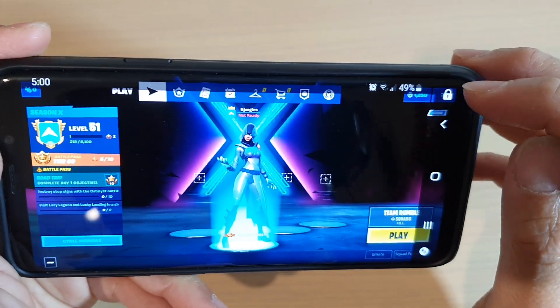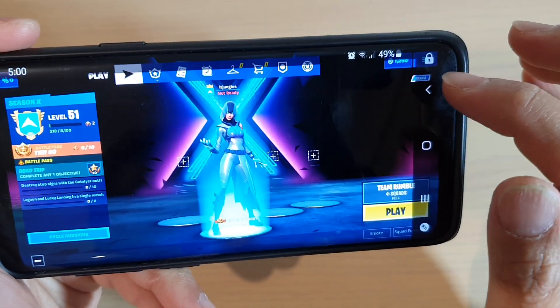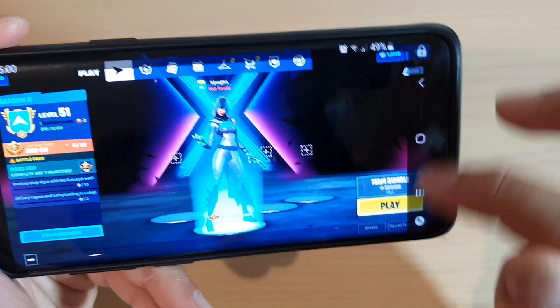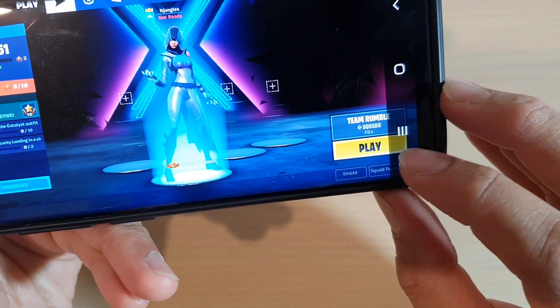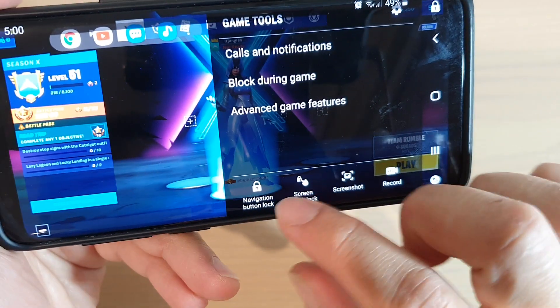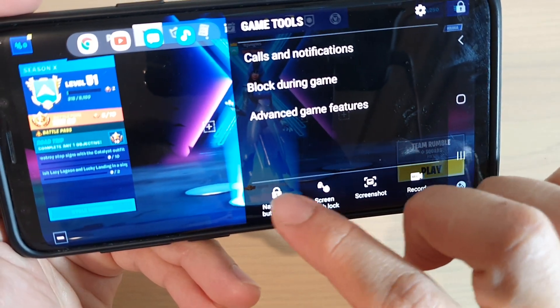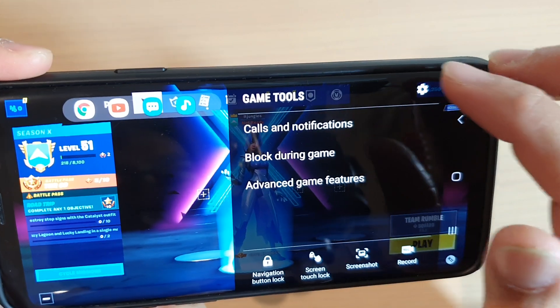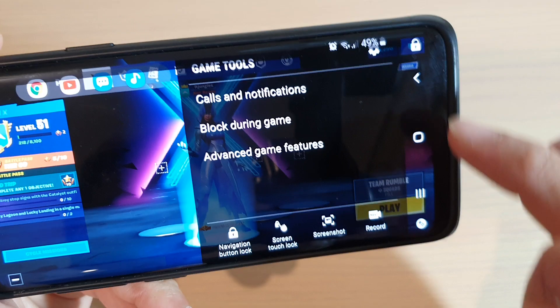Now, to unlock that, simply tap on the lock icon and that will unlock the navigation bar. Now, if you tap on this button here — the game tools button — it will allow you to tap on this icon. You can lock it or unlock it. And if you don't happen to see this lock icon over here, then you can change it.